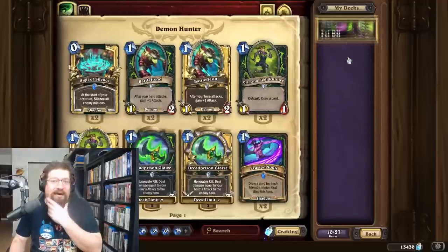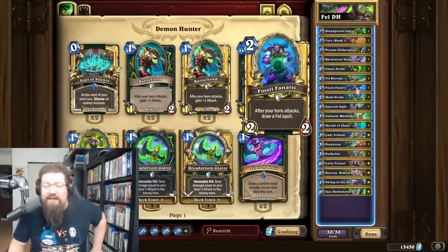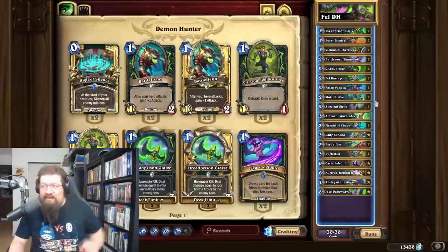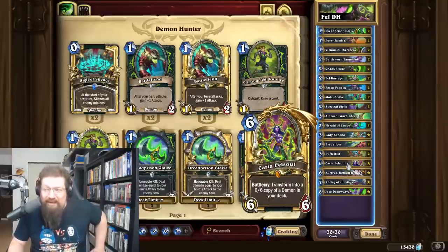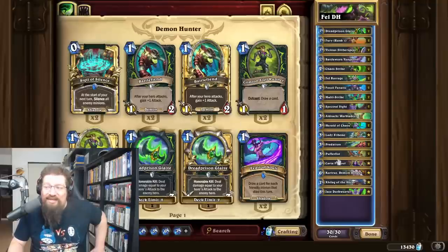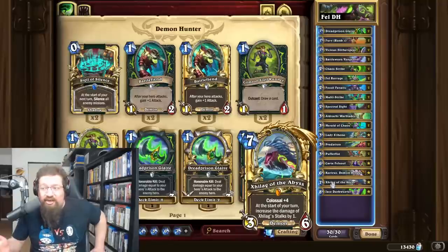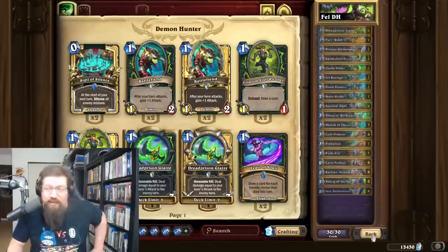Fel Demon Hunter has seen a resurgence, with a lot of people doing really well with it, mainly because of the new card Fossil Fanatic — a 2-mana 2/2: after your hero attacks, you draw a Fel spell. It's pretty good with Jace Darkweaver, which recasts Fel spells, and you get to attack multiple times throughout the game drawing spells. You also have a new hero, Carry Out Fel Soul. Your only demon is Zylag, and the hero lets you become Zylag — and Zylag is now pretty insane with two-damage stocks dealing four of them. This deck is doing really well across all ranks.